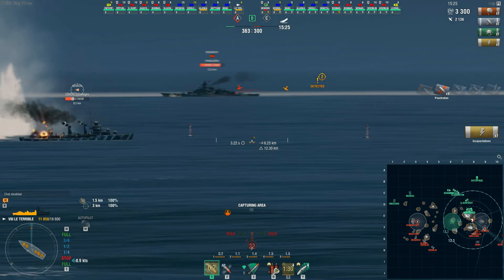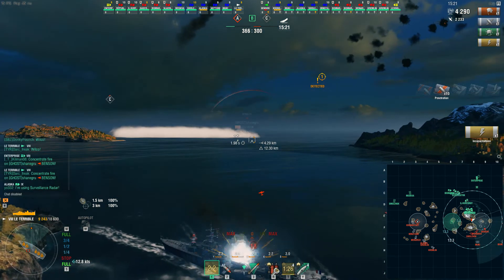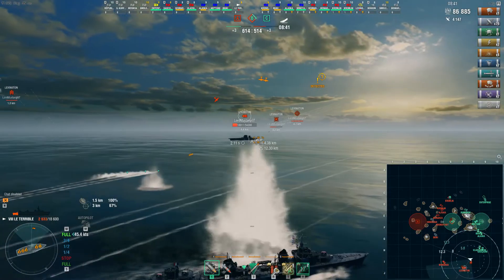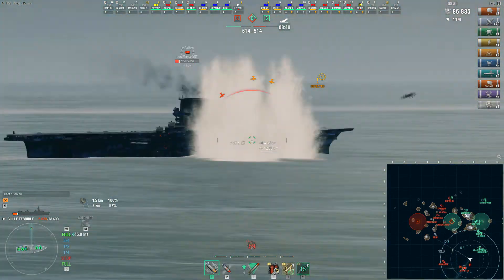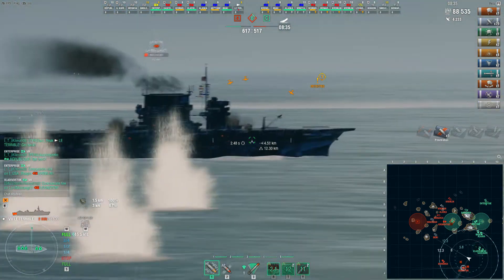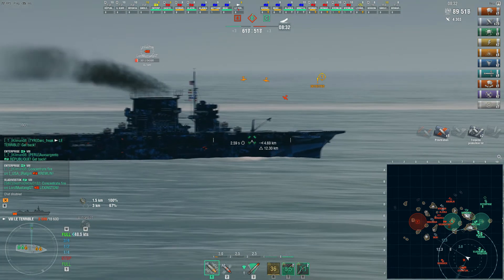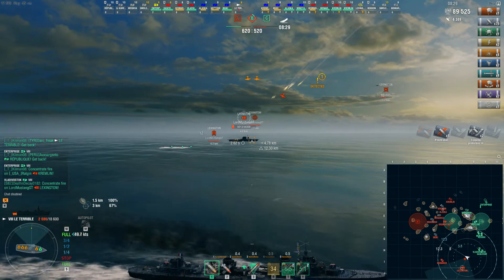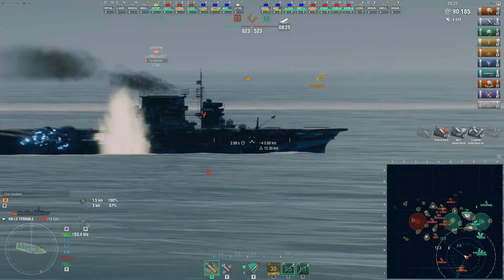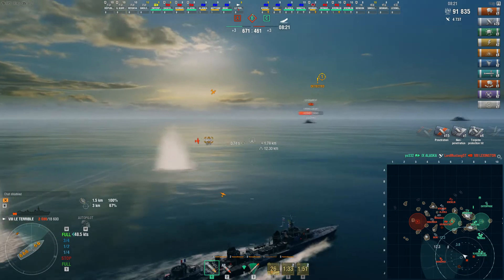As a good destroyer commander, you will be required to light up the enemy destroyer and take them down with your guns to help your team. And when you're finished taking down the enemy destroyer, you want to go find that aircraft carrier, lighting up other ships along the way, helping your team out and getting as much damage as possible. But once that enemy aircraft carrier is out of the picture, you won't need to worry about hiding so much.